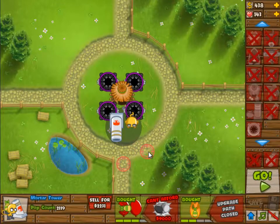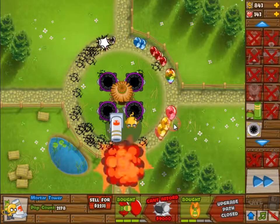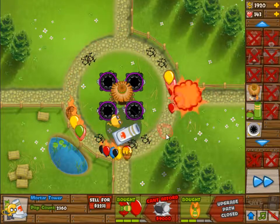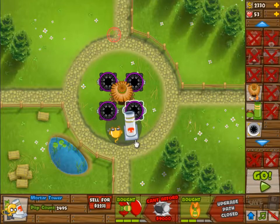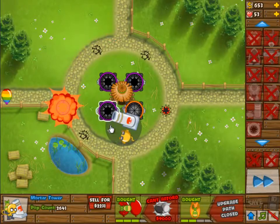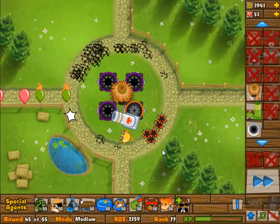You will lose some lives if you do it like this — there may be a better solution. It was my first try and it's good enough. We're going to lose quite a few lives here. I should have changed the aim of the mortar better; by better shooting you'd be able to avoid quite a lot of those lost lives. I lost 90 lives there.